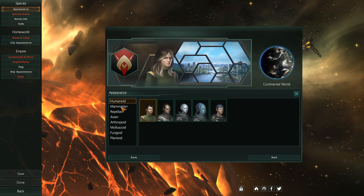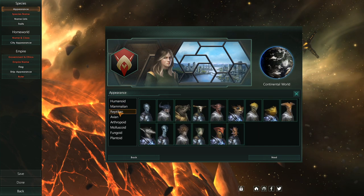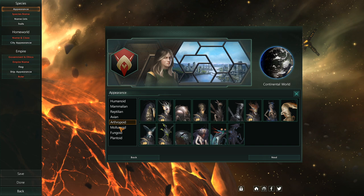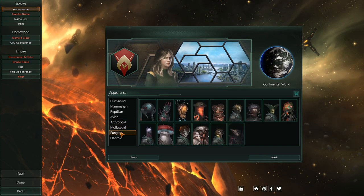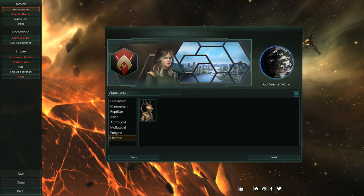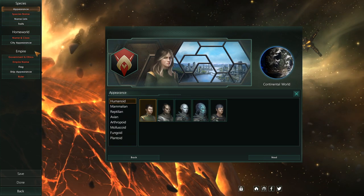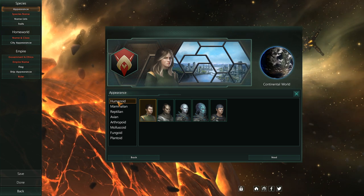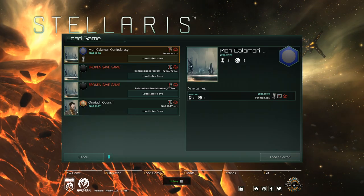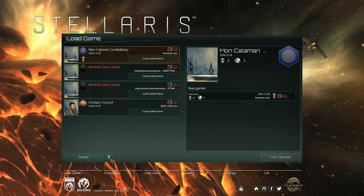Browsing through the species options: Mammalian, Reptilians, Avians, Arthropoids, Molluscoids, Fungoids — and then a single Plantoid. It doesn't look like the Kerbal mod is working, or maybe I just don't remember how to select it. Checking the load game screen — broken save, broken save. That's the Kerbal Space Program one, so that's a bad sign.